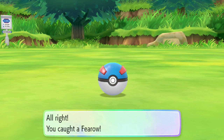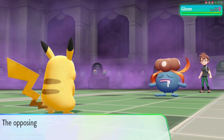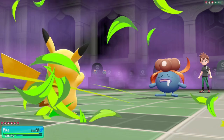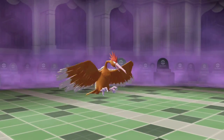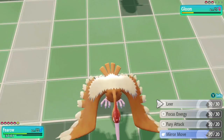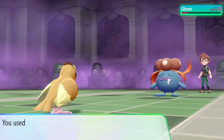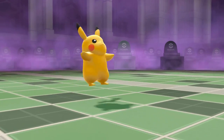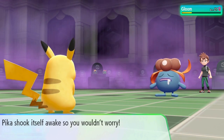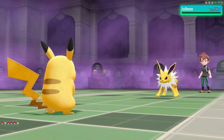We capture a Fearow and a Rhyhorn, then get into the fourth rival battle against Trace. Zippy Zap one shots his Pidgeotto. Against Gloom I use Floaty Fall which misses, but after spamming Floaty Falls I get it into low life before I'm forced to switch. With Fearow I take an Acid and realize my moveset is terrible. Gloom uses Sleep Powder so I'm forced to switch again into Pidgey — Trace uses a Hyper Potion. After more damage Gloom Sleep Powders again, so I hard switch back to Pikachu and stall until I can Floaty Fall and take down the Gloom. Jolteon comes out and two Digs take it down to win the fight.